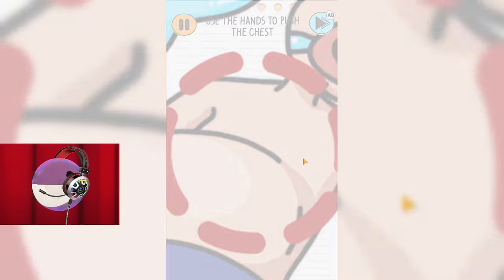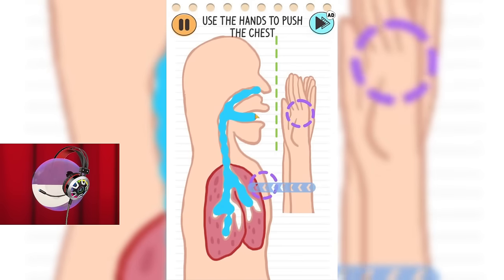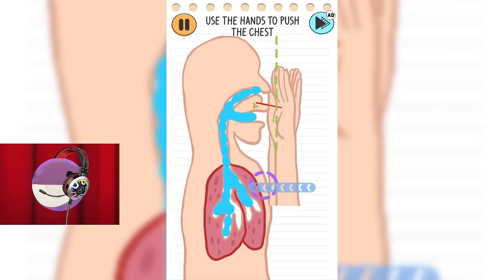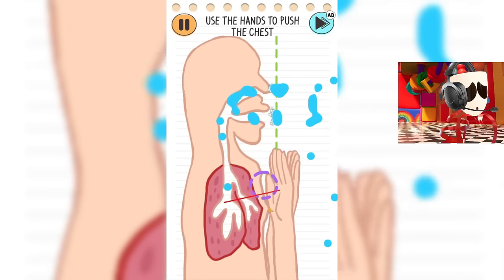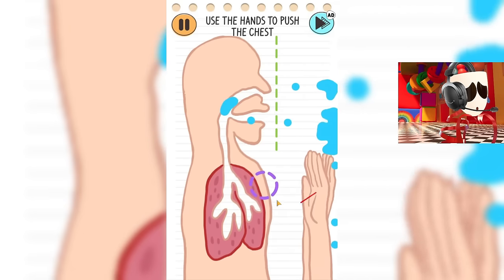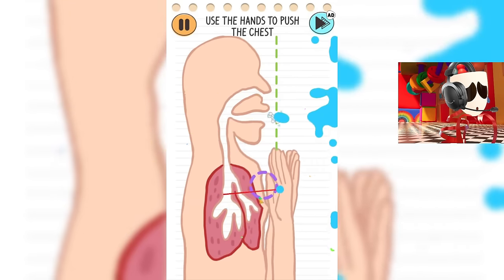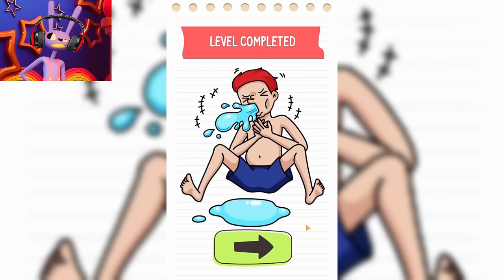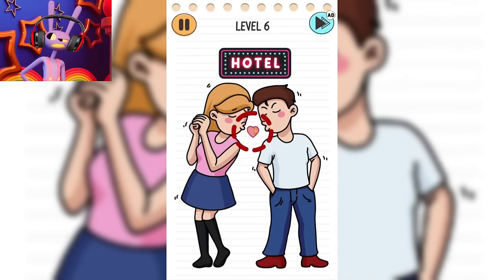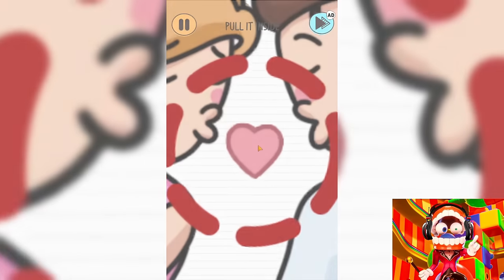Oh no! This guy was drowning, and now his lungs are filled with water! We urgently need to help him! Someone give him CPR! I think we can manage without it. We just need to press down on his chest with both hands to get the water out. I think this should work. Great! This guy is saved and will live! How good it is that we were nearby at this moment. Now let's help these young people kiss each other. Are they so stupid that they need help kissing? I don't understand anything.